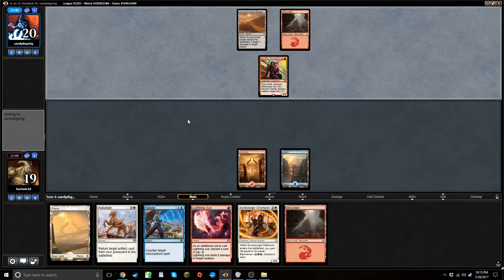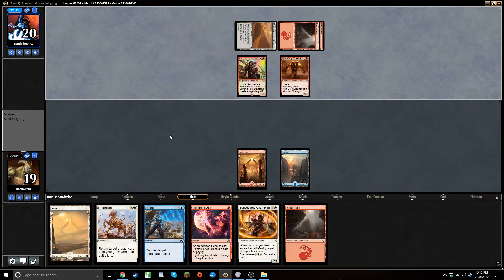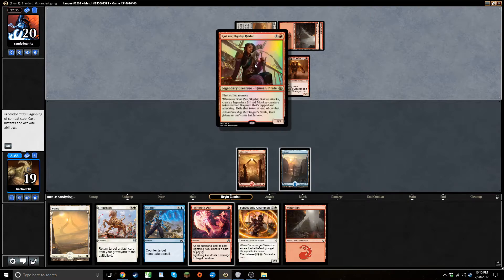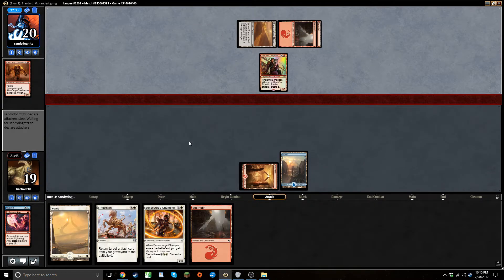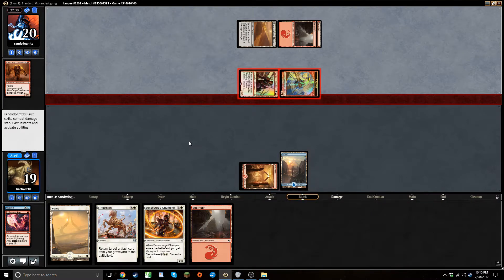At this point I discard negate — not in love with it — but Uncrown Crasher is the bigger problem here. I'm taking three either way. This champion can at least block the Raghavan token, and the crasher is gonna be a problem later. So I discard the negate even though I would rather have it. Take three.